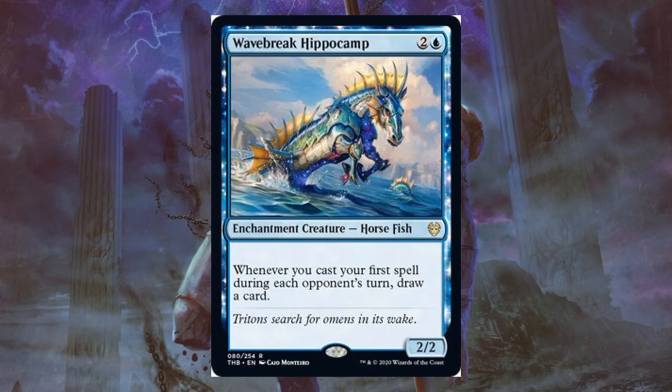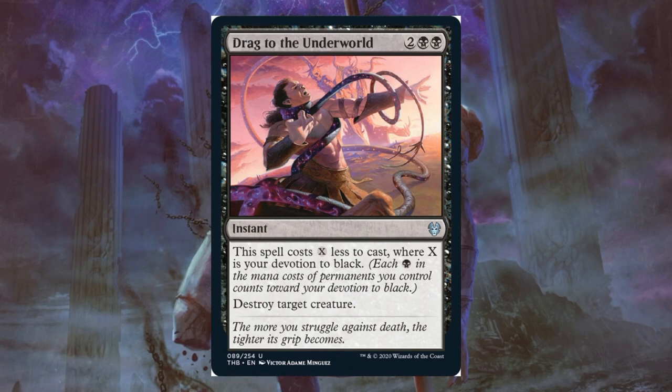Drag to the Underworld. This is premium removal in black. For Limited: 2 black and 2 at instant speed, destroy target creature — you had me right there. This spell costs X less to cast, where X is your devotion to black. You might only pay 2 for this. I'm going to be very happy to play this in Draft or Sealed — very first pickable in a lot of draft packs. It doesn't deal with gods or escaped creatures in the best way, but I've got another card for that. This one is going to have enough targets; you're going to be very happy with it considering the speed and the cost.